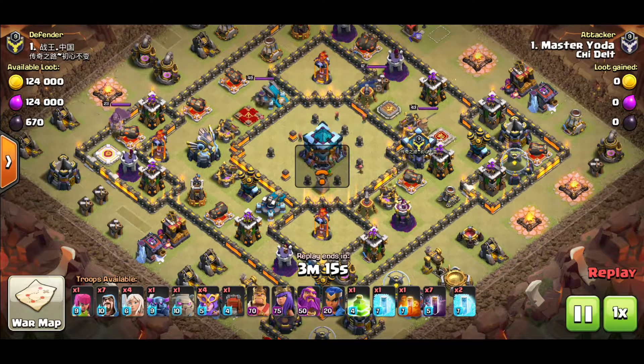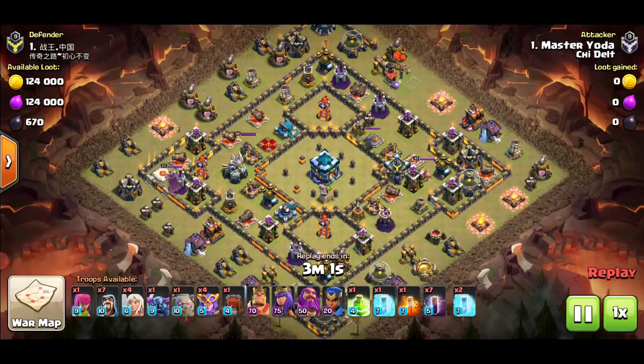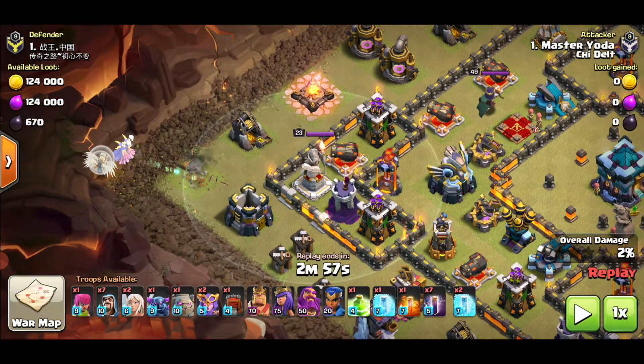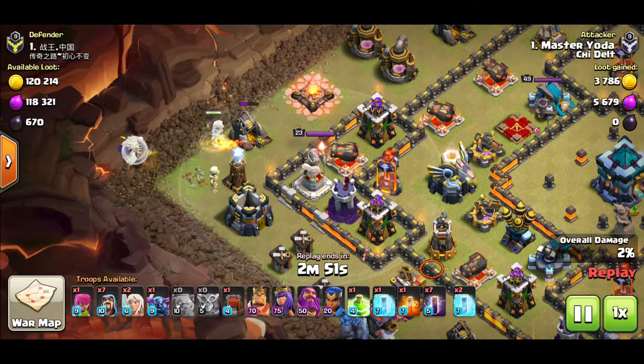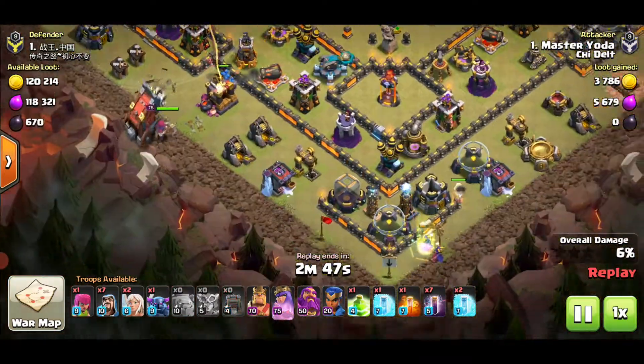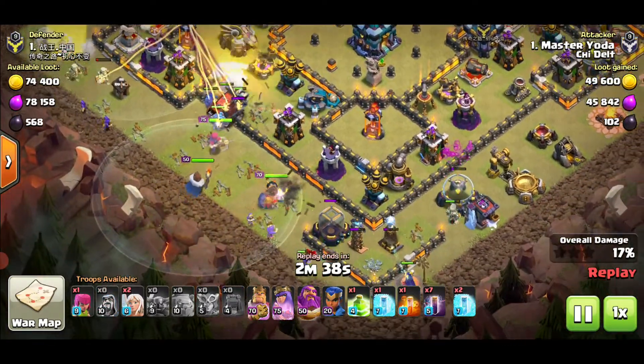Let's continue the replay. The infernos are all on multi-fire mode. Master Yoda's army consists of one Archer, seven Wizards, two Healers, one PEKKA, one Golem, a few Super Witches, maxed-out heroes including a level 20 Royal Champion, Jump Spell, Freeze Spell, Poison, Bat Spell, and two Freeze Spells from the Clan Castle. He's attacking on three fronts — top left, middle left, and bottom left.